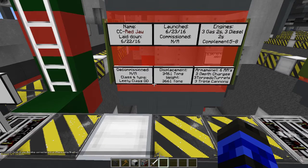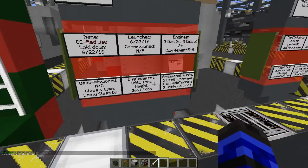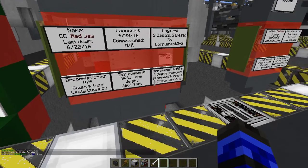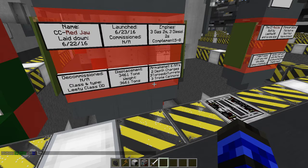Class type: LeeT class DD. I like that, that sounds funny. Displacement — that's actually not too bad. My B-52 bomber has more displacement than that. Armament: six AAs, two depth charges, three torpedo turrets, and three triple cannons.